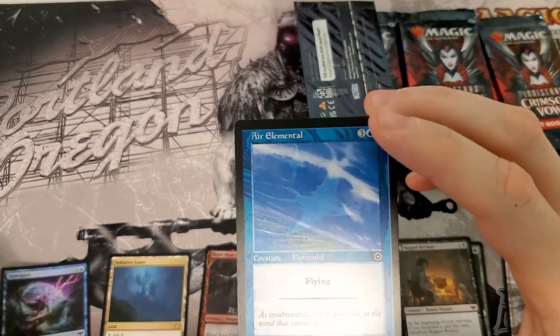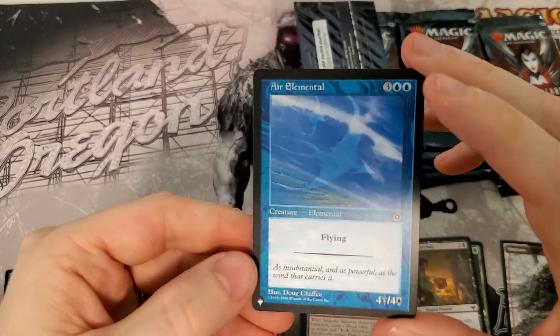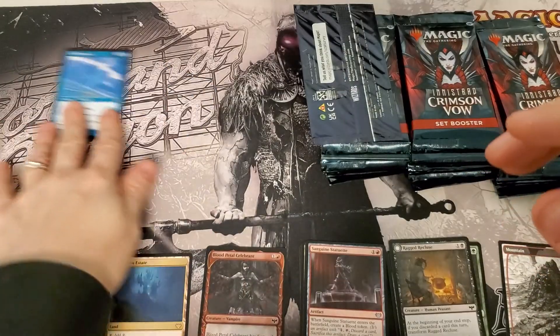Foil Syncopate — that's not bad. I mean, cool and all, Portal Second Age, but not worth anything.